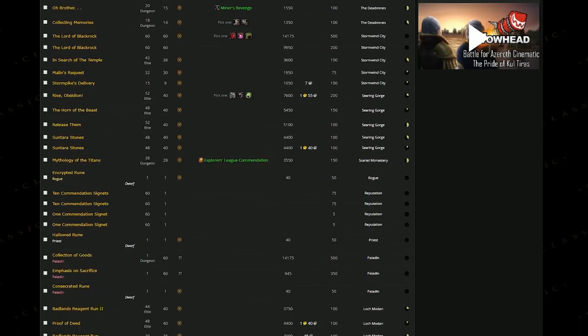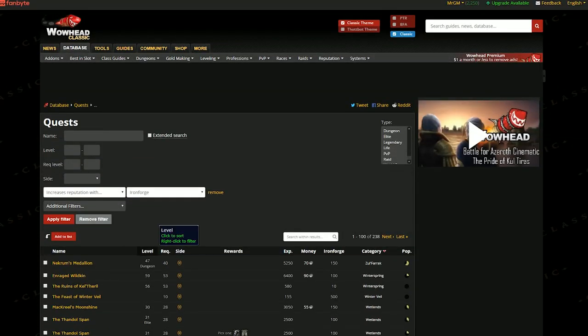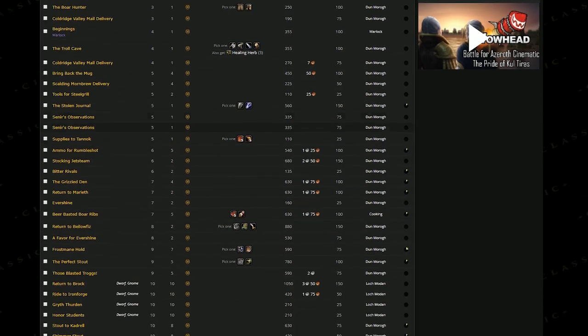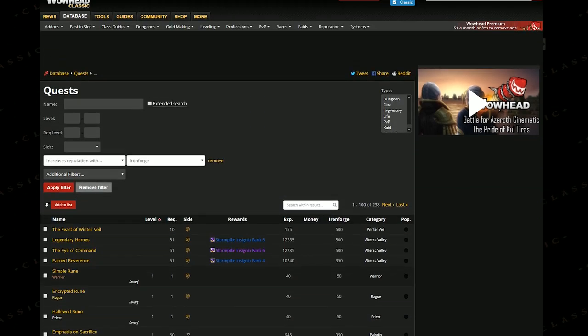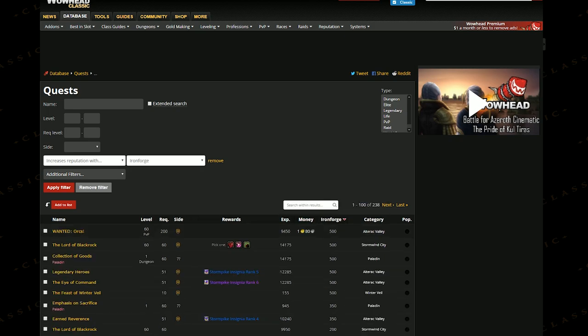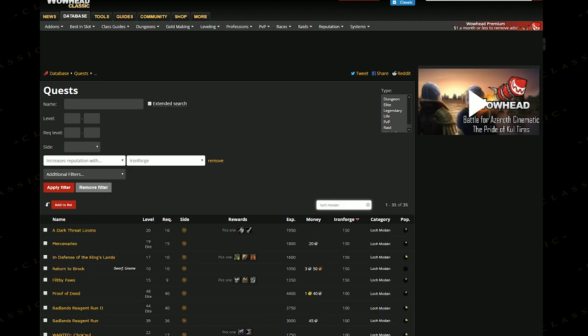If you just want to take it slow and do all of the quests for that specific reputation while leveling up, you can sort it by required level and go through them. It is a bit of a mission. However, there are a few quests listed that aren't in the game yet — something like Lord of Blackrock is a quest for Blackwing Lair, which isn't in the game yet, but it's pretty easy to spot those. They're going to be level 60 quests mostly, and there are ones for Alterac Valley which isn't coming until phase three. But for the most part, it's a really great resource for finding quests which give decent reputation while leveling or at level 60.